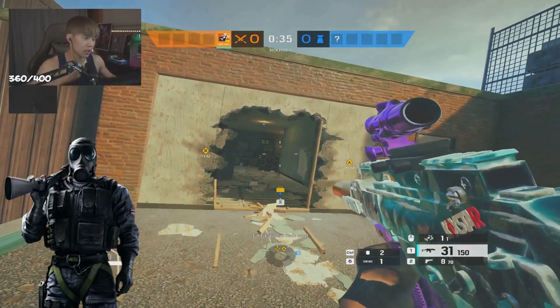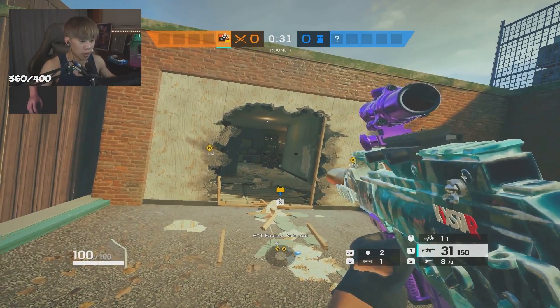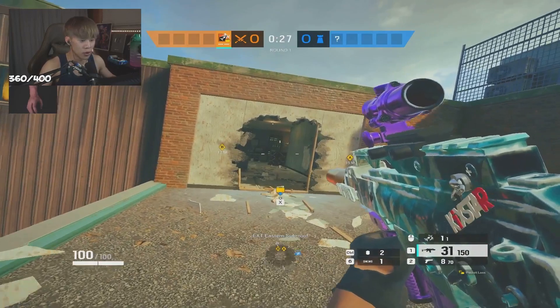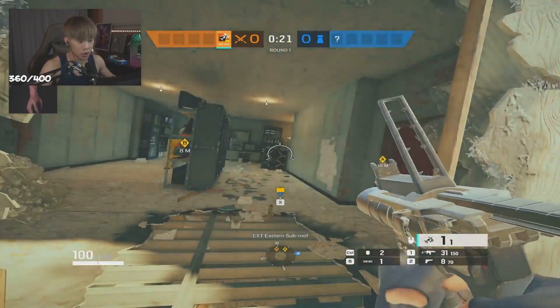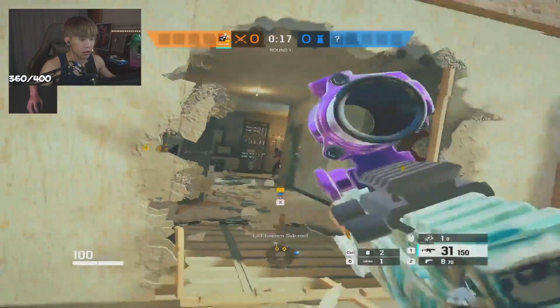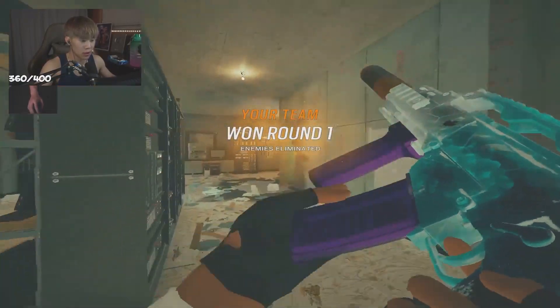To counter Smoke, you can't really counter his smoke grenades, but what you can do is try to put yourself in a position where it doesn't become advantageous. Try not to force your attacks to the last 30 seconds of the round. Smoke always comes with a shield, so he's always going to be playing behind it. Take out his shield, make him a bit more vulnerable, take your distance, and you'll be able to deal with the smoke a lot easier.